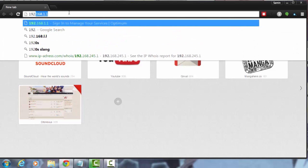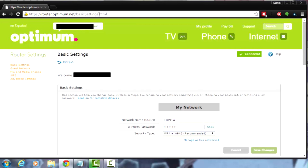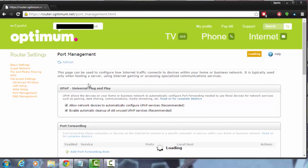Type 192.168.1.1 into your browser. What happens here is you're accessing your router itself, and your router presents you a page where you can configure a lot of stuff — including our ports. Normally you are asked for a username and password here; I'm already logged in so you can't see that on my page. For Optimum you can access this online, but most router pages require you to access it inside your local network. Let's click on 'Advanced Settings' and then 'Port Management' — this is where I can set up my port forwarding rules.